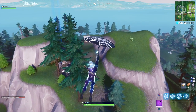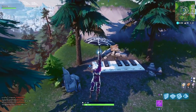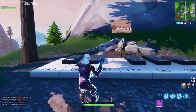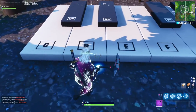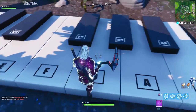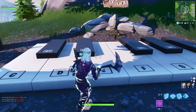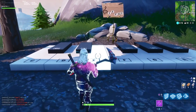This piano is a lot easier to complete than the other one behind Lonely Lodge. In fact, you probably won't have any trouble at all completing this challenge. In order to get started, we just need to click this E over here on the left side, and then just follow the same notes that I'm pressing in the same order. You'll know that you completed it once you hear the full song play after you've pressed all the notes.